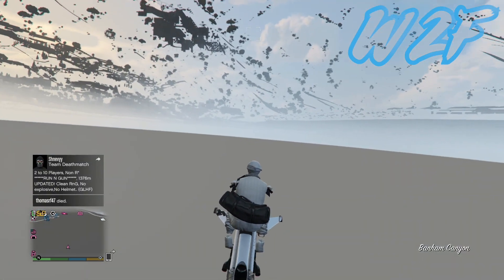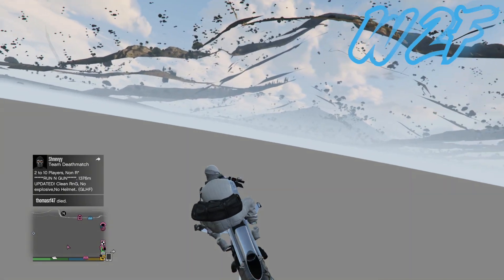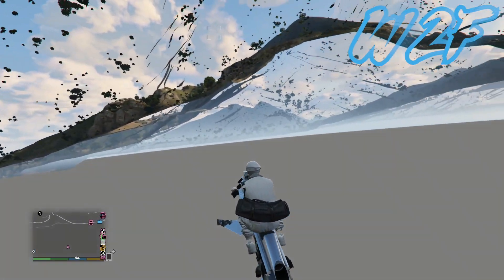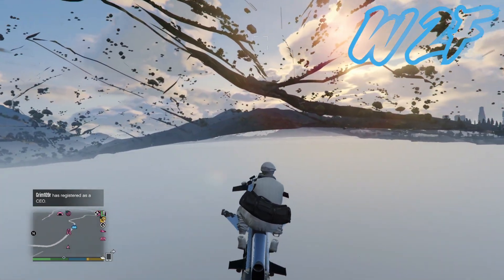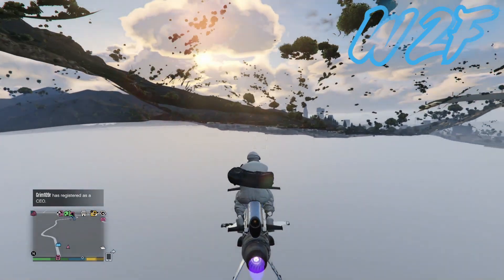I'll show you with a Deluxo after this. It's quite easy and simple to get the Deluxo in there — you'll probably have more of a better go with the Deluxo. It's a bit tricky with the Oppressor. Every time you try and get down underneath the map, sometimes you get thrown off your Oppressor and it's a bit of a pain.